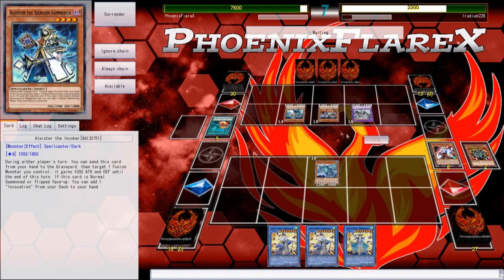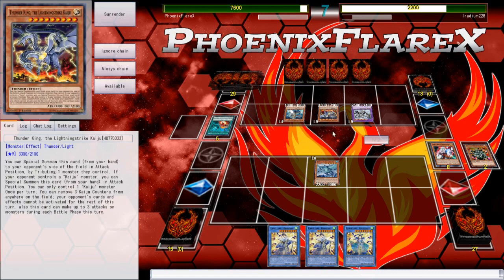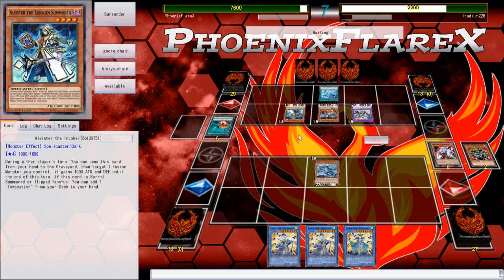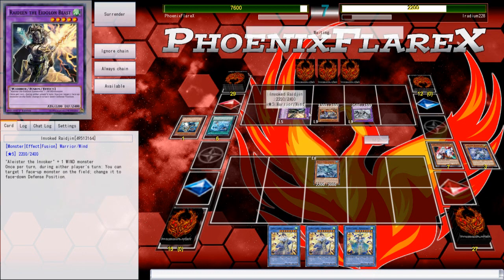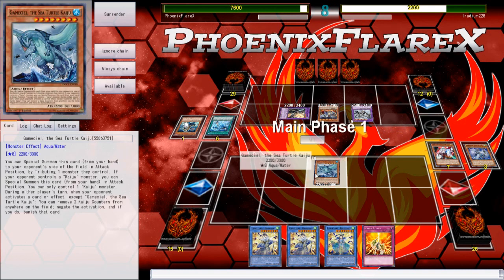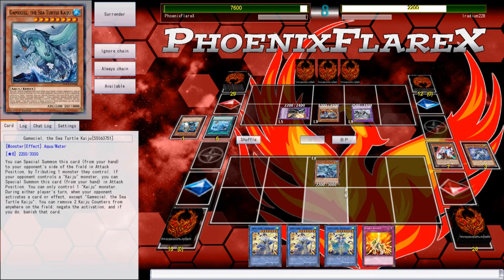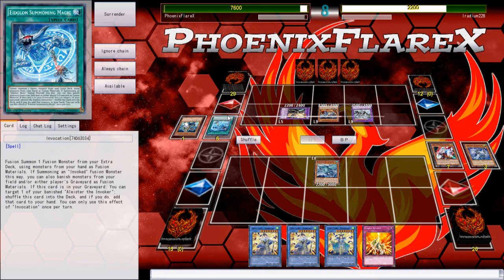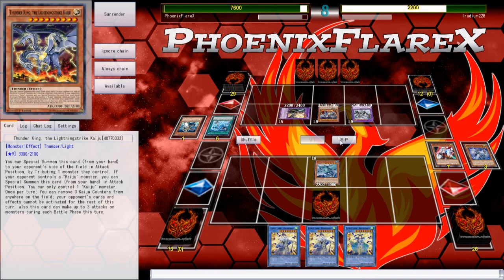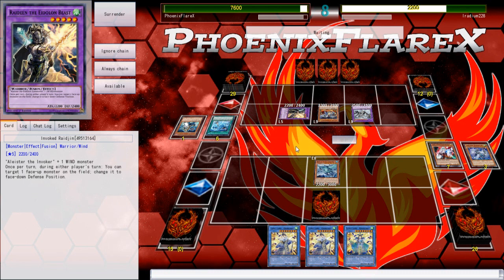Then why not use Interrupted Kaiju Slumber first and then use Double Invocation so you'd be able to make Raijin and Makaba? I just think this entire turn could have been played out a little bit better — he might have been overthinking it. Because now he can fuse three times — he could have fused three times this turn because he made Raijin first. Then he could have played the second Invocation from hand, recycled Aleister, added it back, and used it again. I don't see any real reason why he didn't just do that first, because then I wouldn't have been able to stop him from killing me.